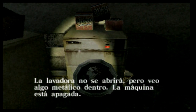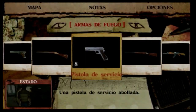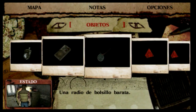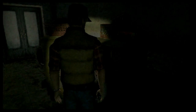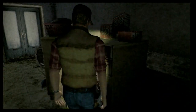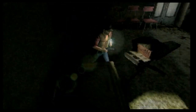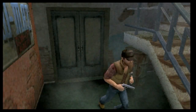Tengo una nota por ahí que decía algo de una lavadora. Vamos a echarle un vistazo a los objetos. Quizá puedo utilizar la moneda aquí. No. Tengo que encontrar algún tipo de moneda o algo que me permita ponerla en marcha. No hay nada más. Todavía queda mucho por explorar aquí, así que sigamos mirando.